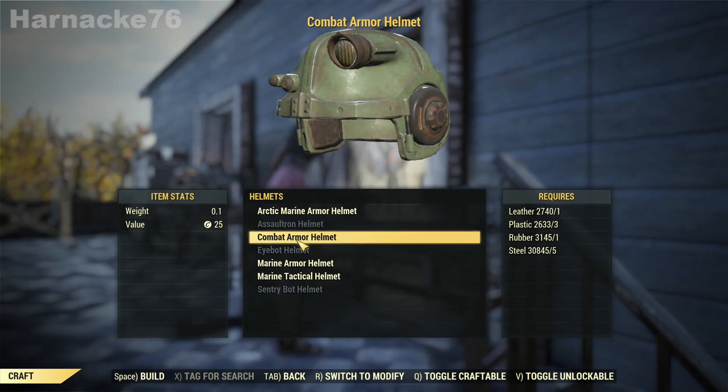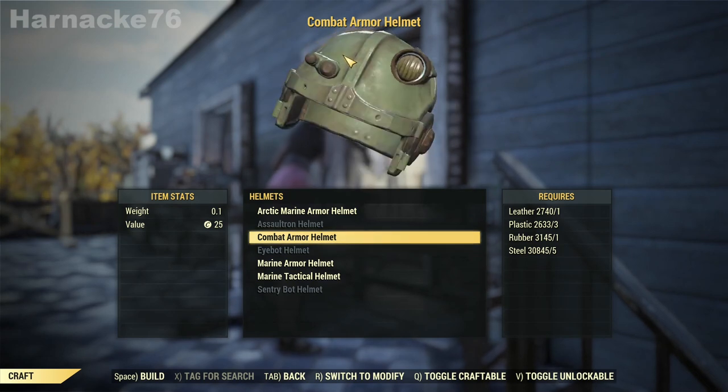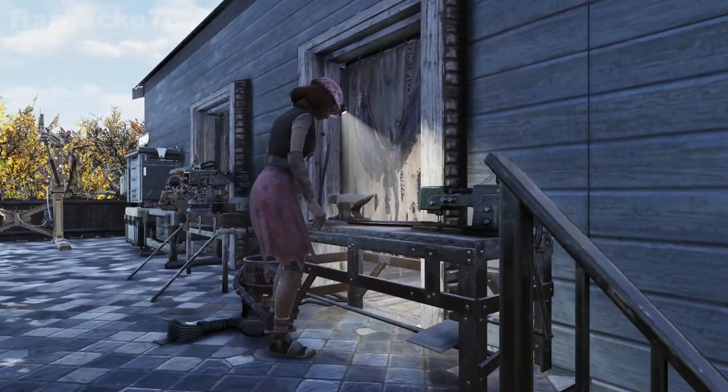Once you have done this on one of your characters, that character can then make a bunch of combat armor helmets, give them to your other characters or your friends. They can scrap them and then it will be much easier for them to learn this plan as well, without having to run around looking for the random spawns.